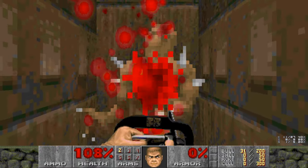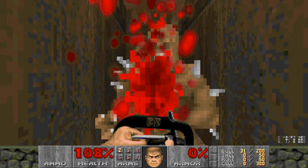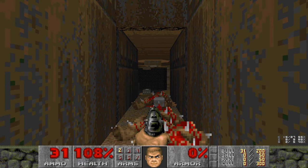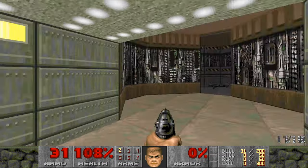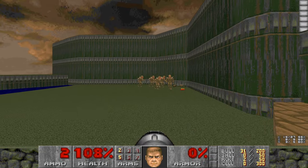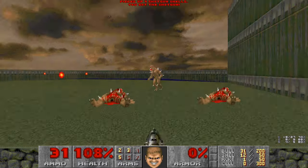The next secret is up here. If you ride this up to the top and open the wall, you get to fight 3 more imps and press a switch. Make sure you run as fast as you can off this and land on that platform, because it will open up a rocket launcher over here — which is what the switch opened. A lot of secrets in this map, as you can already tell.